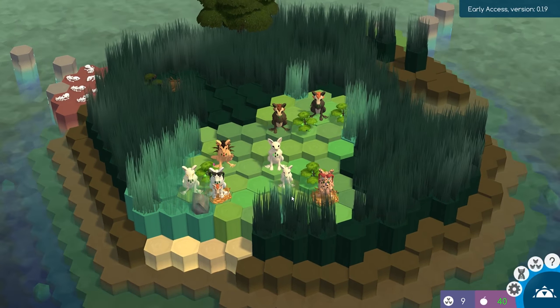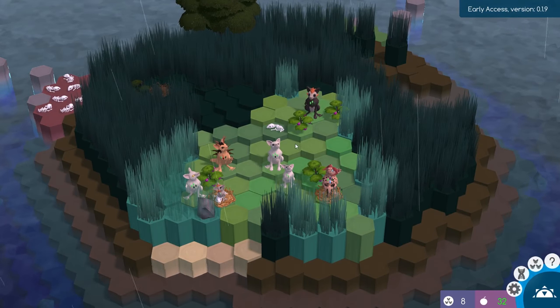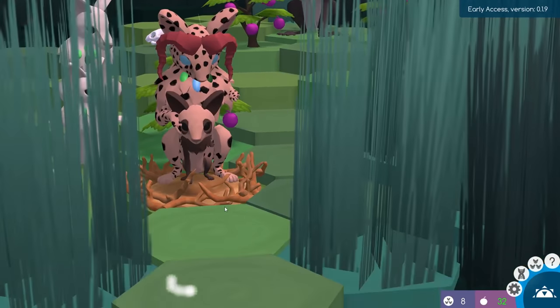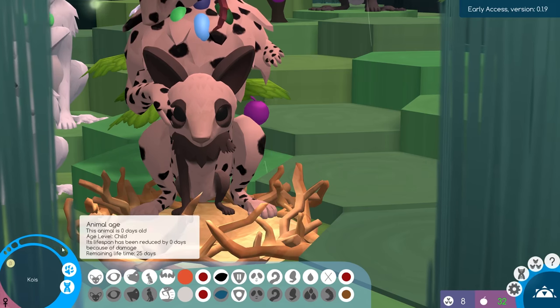Unfortunately that is going to be the end of Adam and Eve. That is so sad. But they brought the rain — oh my gosh, they brought the rain and a little panda baby! And her name is Kois too. We've had so many creatures with that name in all of our islands.